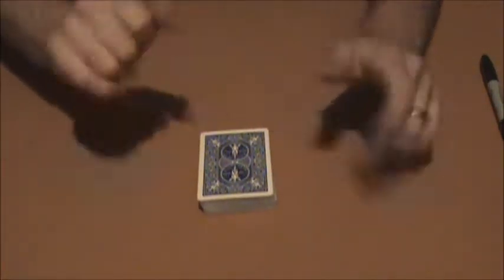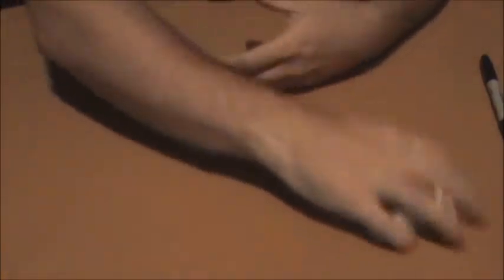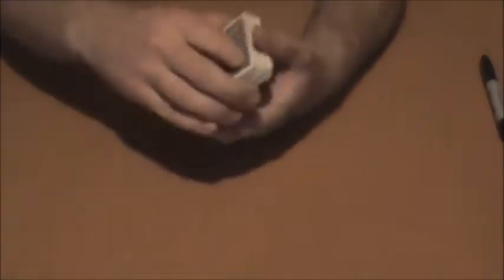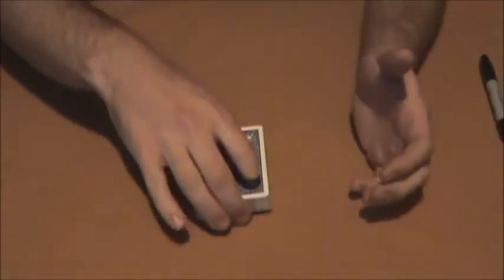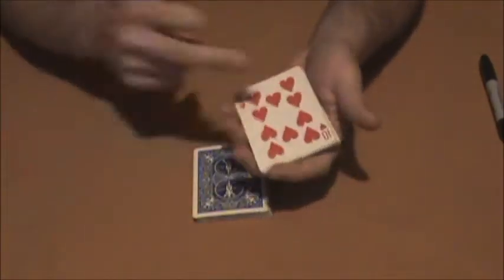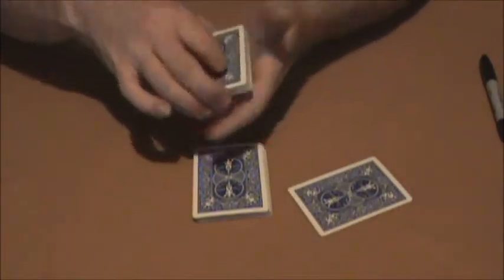Hey guys, how you doing today? We're going to show you a nice little trick here. With any trick, we always have to select a card, so here's how we're going to do this. We'll just make this as fair as possible — we'll just cut off half the deck and come to the first card we have, which is of course the Ten of Hearts.